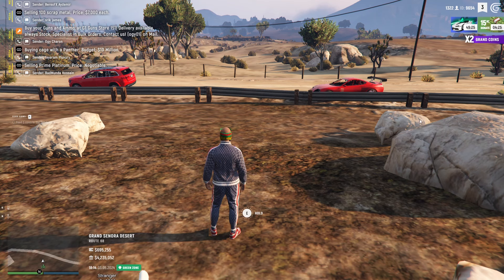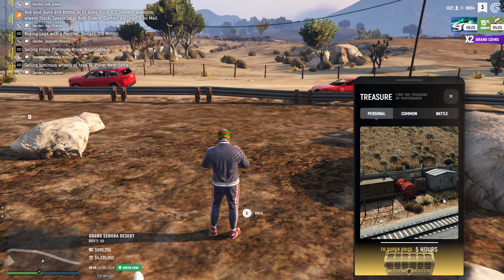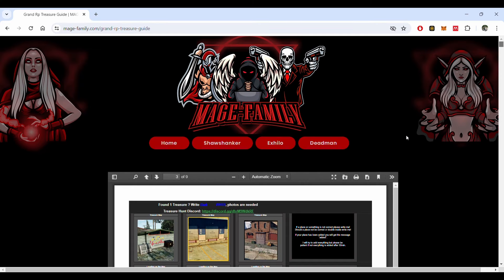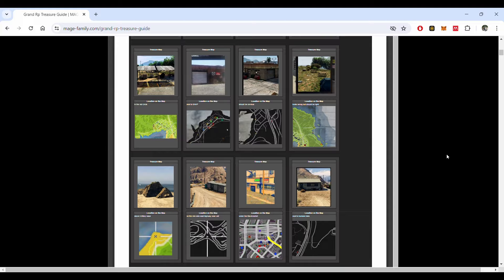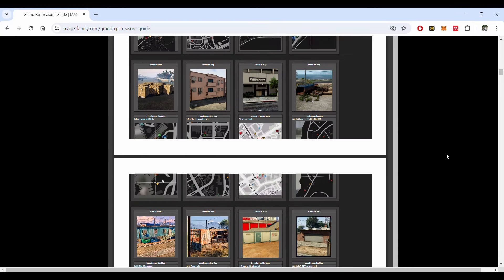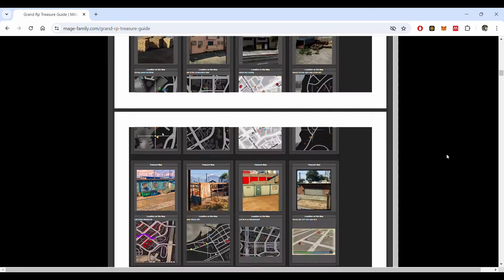The third method is treasure hunts. You don't need anything for this — simply open your phone, click on treasure at the top left, and under personal you'll see a location to go to. When you get there there will be a case you can pick up, and you can open it or sell it. If you're struggling to find a location, there's a website from the Mage Family — I'll leave the link in the description as the second link — where you can find a long list of all the locations people have added, and 90% of the time you'll find what you're looking for.